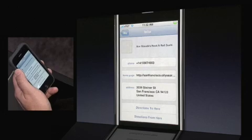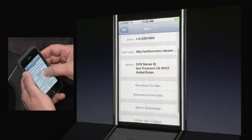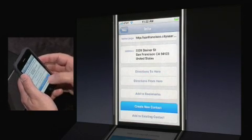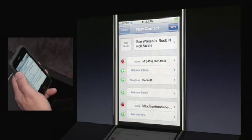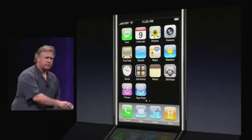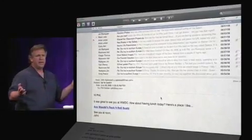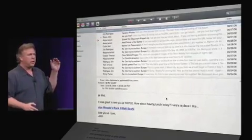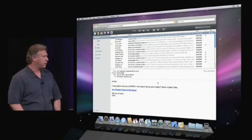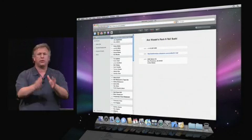You can tap the blue button to get more information. I could call the restaurant right from here to make a reservation, or go to their website with the Safari browser to check the menu. What I'm going to do is save this for later — I'll create a new contact, tap 'create a new contact,' and save that to my contacts on the phone. Now let's go back to the computer and log back into MobileMe. There's that email — it also got pushed here, and it's already marked as read because I read it on the phone. And by clicking my contacts, there's that restaurant contact I created on the phone.